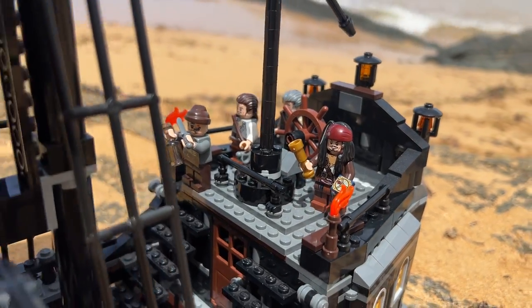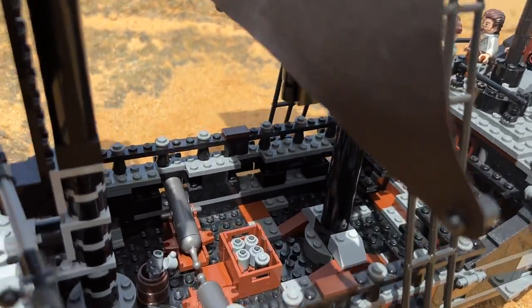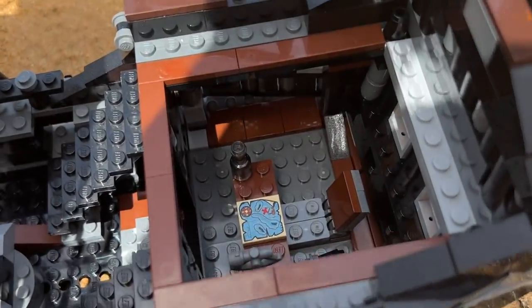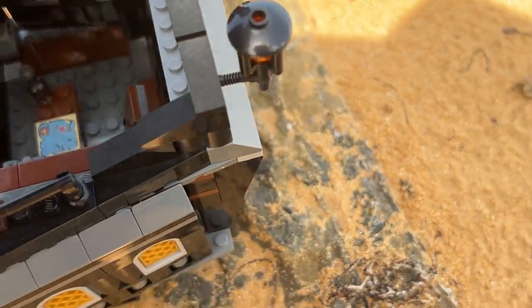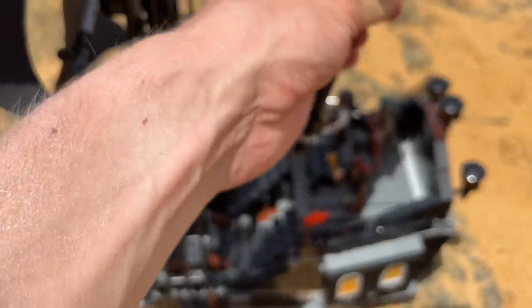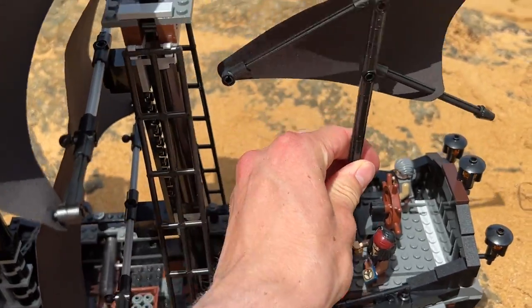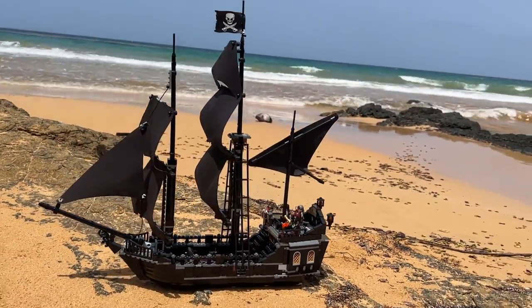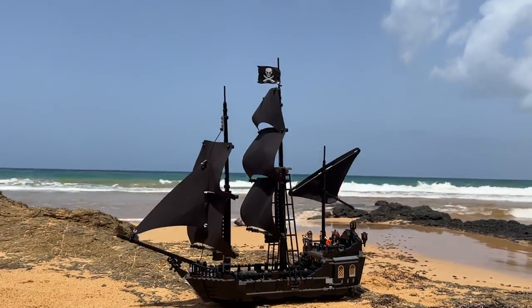Inside we got a few crewmates, and then it comes with two cannons. We can dive down into here and take a little peek at what it looks like on the inside — we've got a Captain's Quarters, but beyond that there really is not too much else. The main thing is just how good this looks on the scene. Just look at that, it is a beauty.